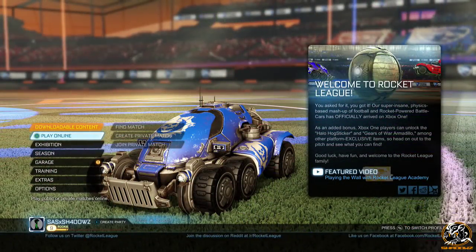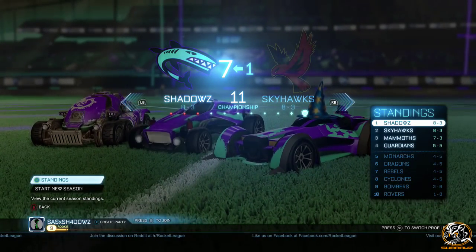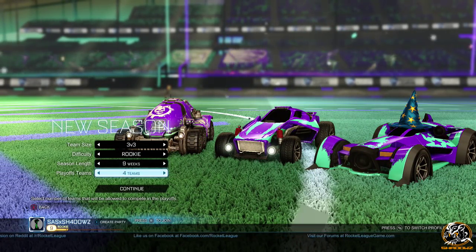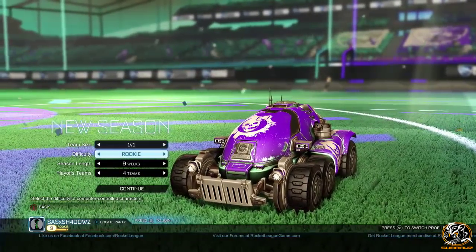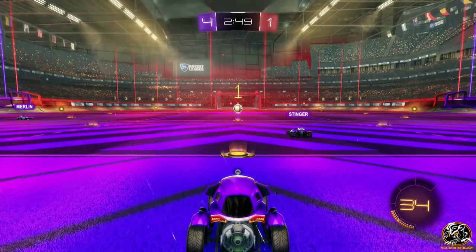So all you need to do to unlock the Armadillo APZ vehicle in Rocket League on the Xbox One version is complete a whole season within the game. Go to the main menu, select start a new season, look at the 1v1, set the rookie difficulty, and you need to set 9 weeks and 4 teams as the minimum.